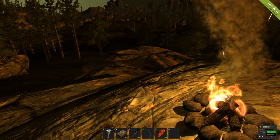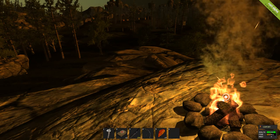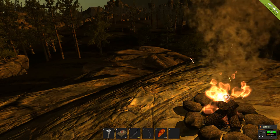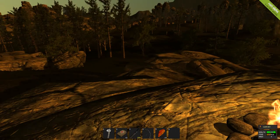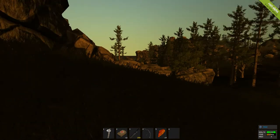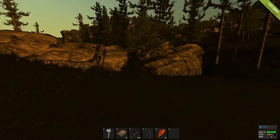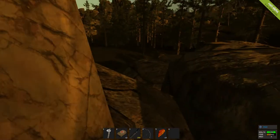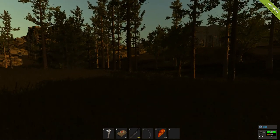Hey folks, Bullerat66 here with another Rust video. This time I'm on my own server — I went ahead and got one and had to figure everything out. Took me a while to figure out how to make changes, but I finally did. I changed it from PvP to PvE so players can't shoot each other, at least until we get some things set up. I'd already had people on the server before I even got on it. If anybody wants to come, the server is called The Boiler Room.